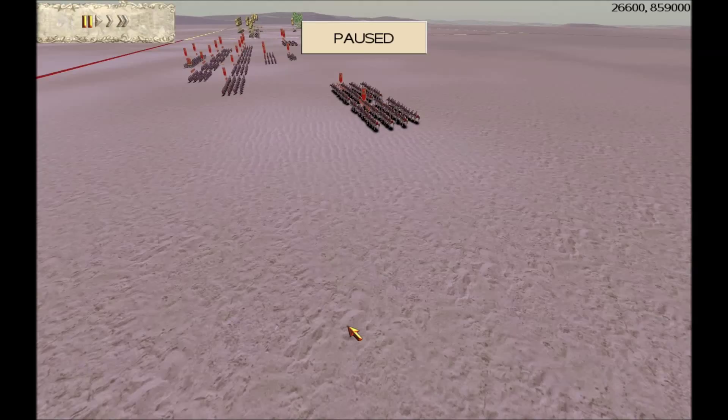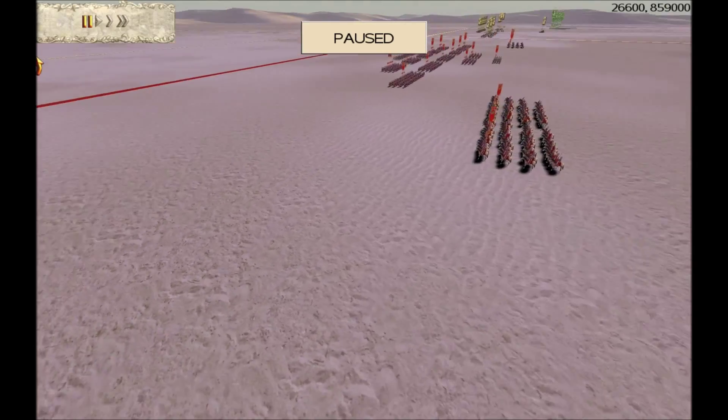Hello, this is Spartan Commander and this is the 94th Rome Total War Brotherhood Battle that I've put onto YouTube. It's the usual 31k rules: no artillery, no elephants, 3 Berserkers Max, 2 Horse Archers Max and 6 Cavalry Max.